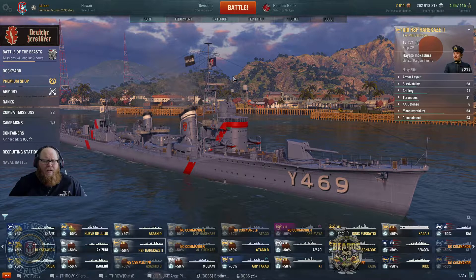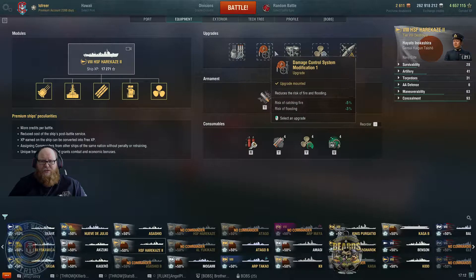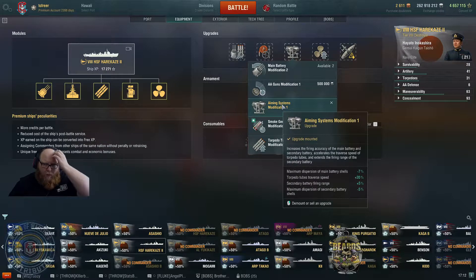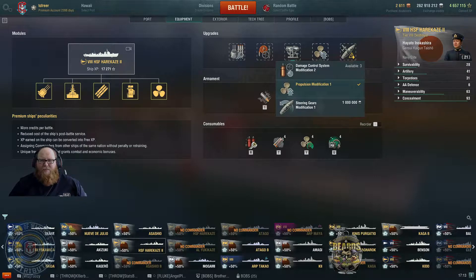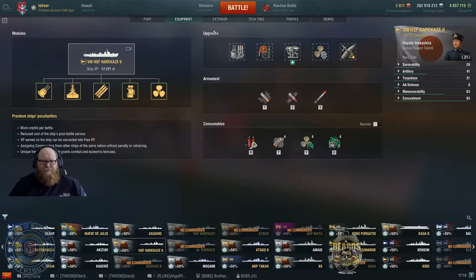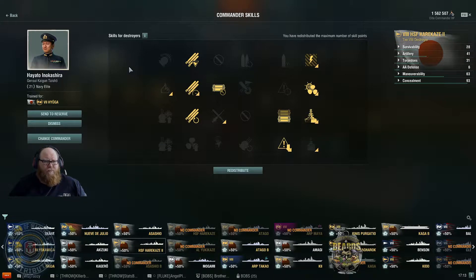In terms of build and setup, we are running Main Armaments Mod 1, Damage Control System Mod 1, and Aiming System Mod 1 to balance help for torpedoes and guns without compromising either too much. We're running Engine Boost Mod 1 and Steering Gears Mod. We have four smoke screens, four speed boosts and four hydros as well.